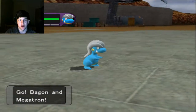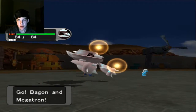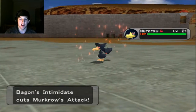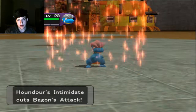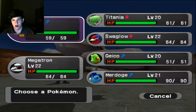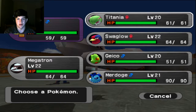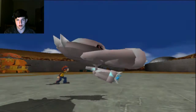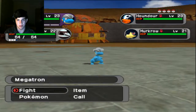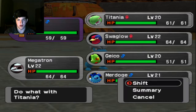I'm gonna have to swap Megatron out because those are dark types. Level 23, okay, that's not bad. Houndour has Intimidate - that's cool, so they gave every dog-like Pokemon Intimidate. I'm gonna go out into Titania, and actually I'm going to Shadow Fang the Houndour with Bagon, and switch out Megatron for Titania.